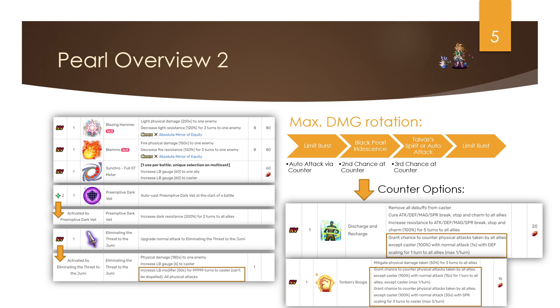At EX+2 she has a preemptive dark veil — a 200 preemptive dark resistance buff to the entire party lasting two turns. There's a future dark vision where the boss preemptively imperils and strikes with dark at 100 or 200 percent, and for that Pearl is amazing. Cecil also has a 200 preemptive dark resistance buff, but you wouldn't want to use Cecil if you're going for top 50 or top 10 clears, so Pearl is more beneficial in that case — just putting it out there for those interested in dark vision top clears.